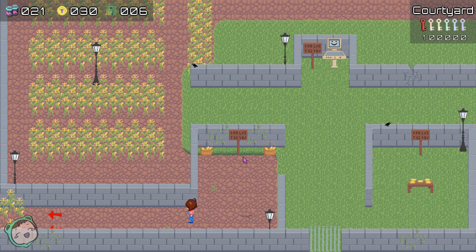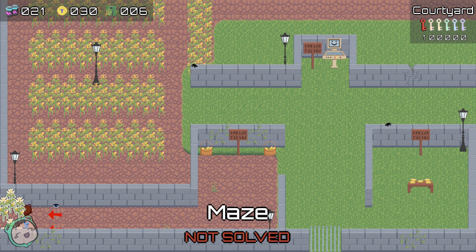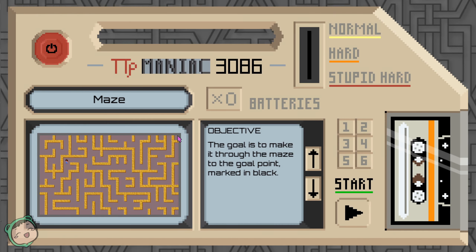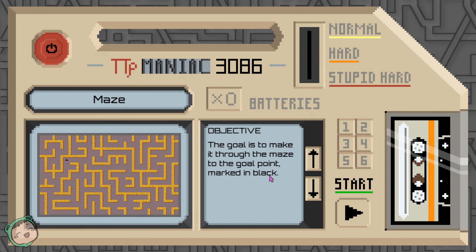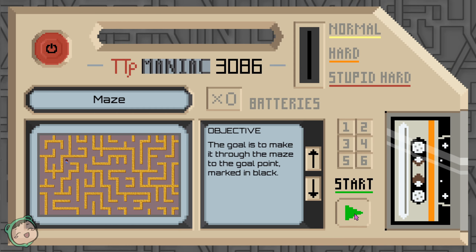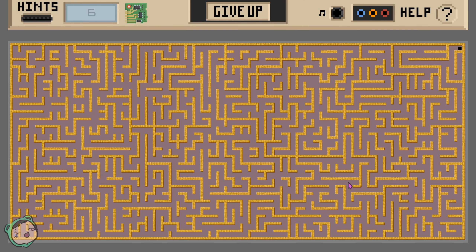So I think what's left is this corn maze, so I have no idea what's gonna happen - we'll see. They can also make it through the maze to the goal point marked in black. There's no difficulty for this. Oh, that's not too bad at all. We do have a bird's eye view and we're this tiny dot right here.